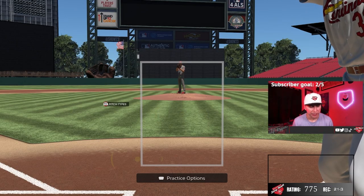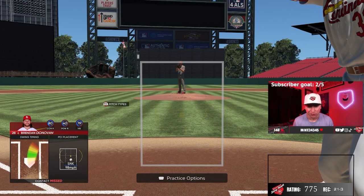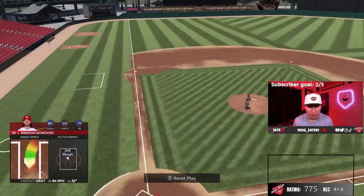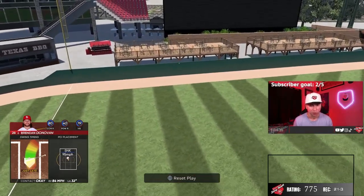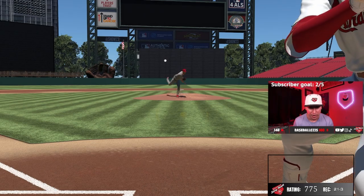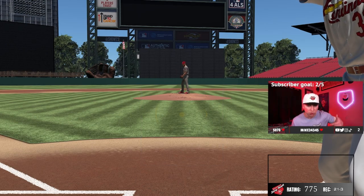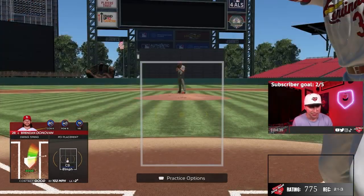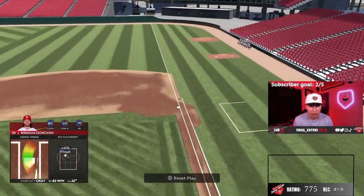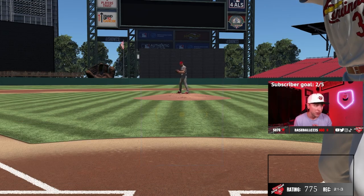In practice mode, I'm using Brandon Donovan with the Napoli stance. What I like to do is time that load — as soon as those hands come up from that leg kick, that's when you swing. It's the easiest timing ever. Even with Donovan at only 40 power, he's already hitting the warning track, which tells you this stance is phenomenal.